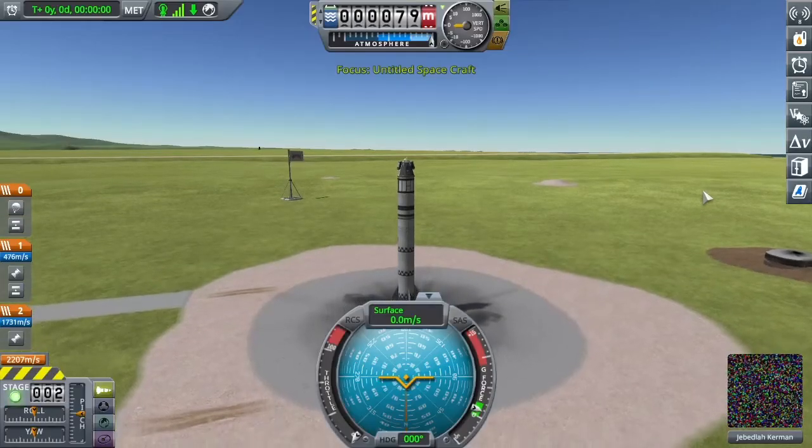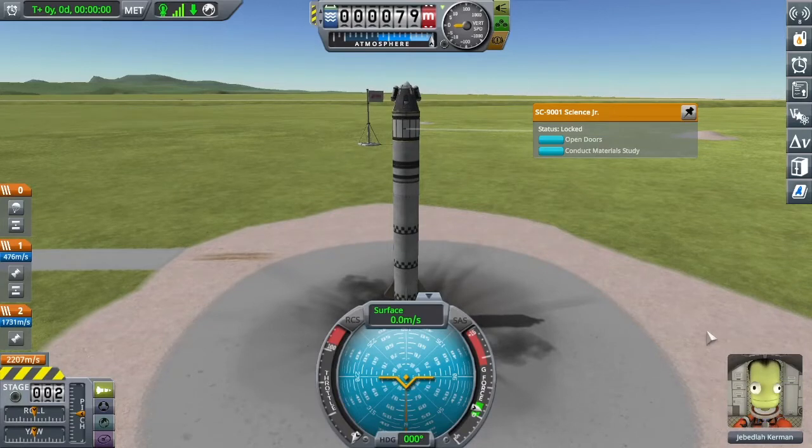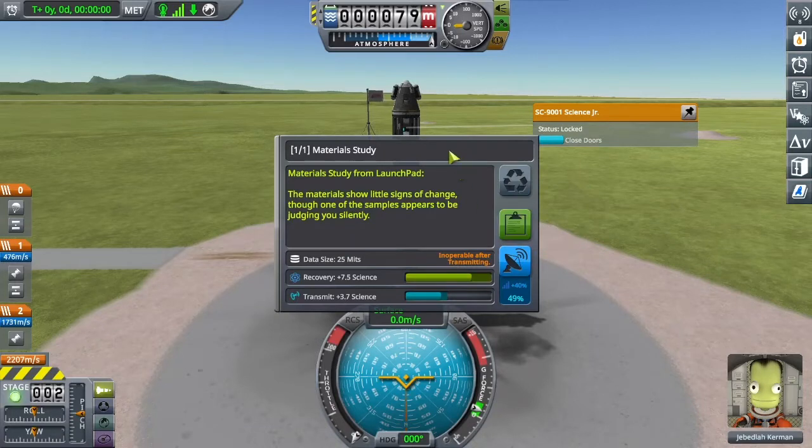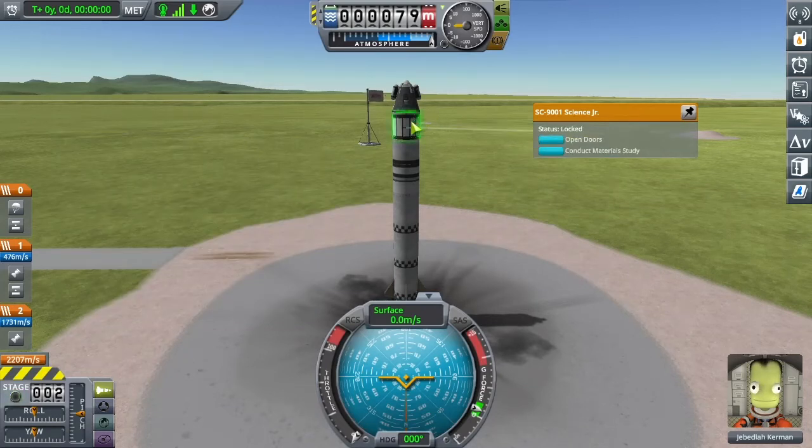Our first orbital flight. Remember, that's the Science Junior — up until now we've been doing all of our science on the pad and multiple times throughout the flight. Because Jeb's not a scientist, it can only be run once, so we want to run it in the most valuable location — I'm going to try to get to high space at 250 kilometers, so I won't run it until we're up in space. One thing about experiments that require a scientist reset: you can run them and if the value isn't worth much, you can just click reset and run it again later. What makes it non-resettable is if you move the data out or transmit it.